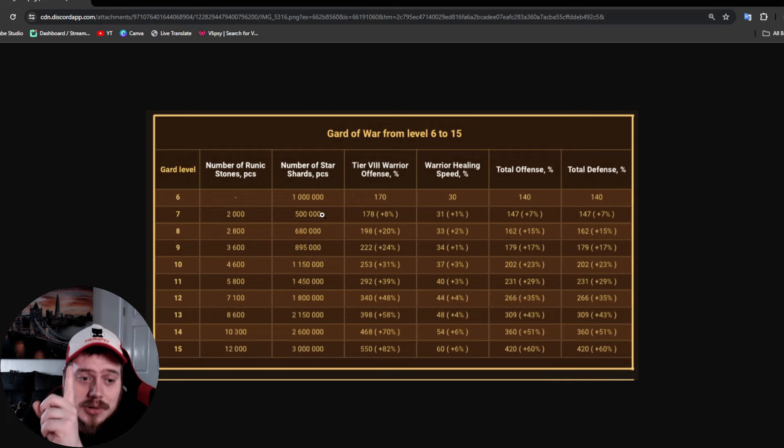Thankfully, the soul shards are not too bad: 500,000 soul shards for the first level, 680,000 for the next, all the way to 3 million at level 15. It's a lot better in that sense compared to Guard of Defense - the Asgard one we're doing - which is crazily expensive for soul shards as well as Asgard stones. But in this case, the runic stones cost is just crazy - I can't justify doing this all the way to level 15.